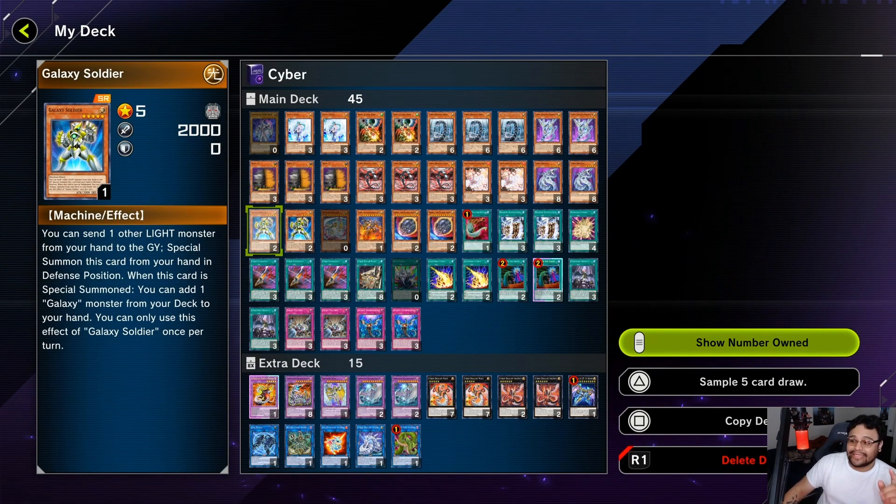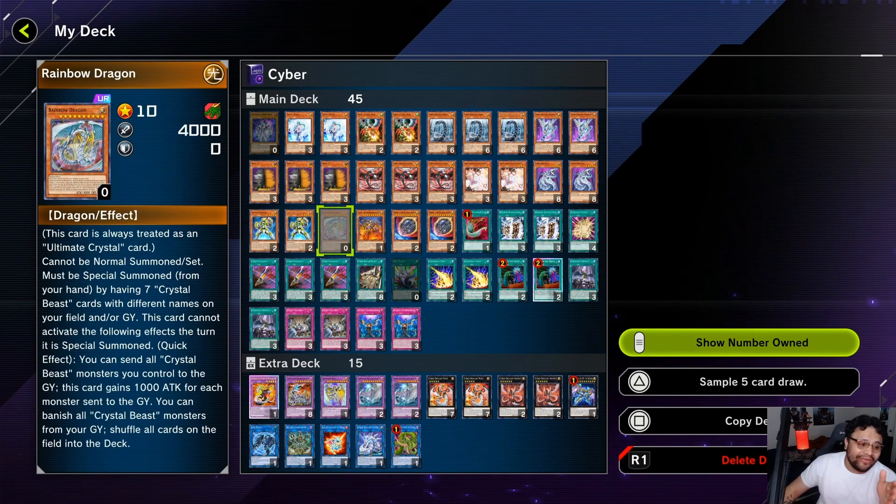The honorary Cyber Dragon — he literally fits the build as a five-star light machine monster. His effect works perfectly in combination when Cyber Dragon is on the field. And then another brick right here — this deck is used to running bricks because we run Dragoon in the TCG.